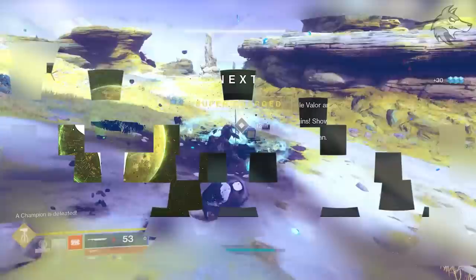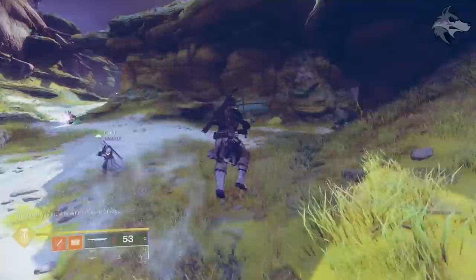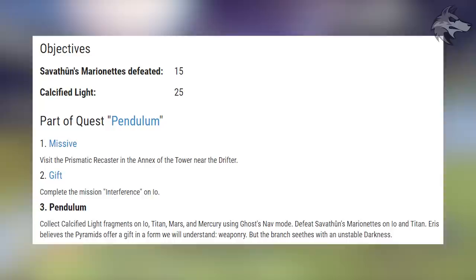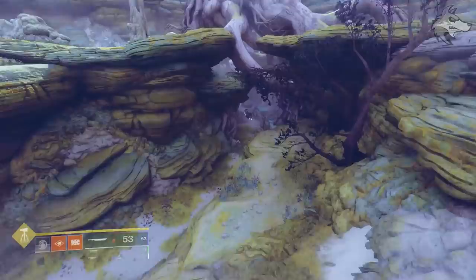Seeing as the quest lists Titan as one of the available locations to make progress, next week in Destiny cards have confirmed that Titan will have the contact event unlocking next Tuesday, which correlates with the likely release of this exotic quest. There'll also be a requirement to collect 25 Calcified Light Fragments — the description says collect the fragments on Io, Titan, Mars, and Mercury using Ghost's Nav Mode. With it needing Nav Mode to find them, these appear to be static collectable items. So step three will be a combination of getting the marionette kills and collecting the fragments.